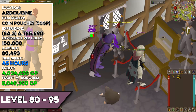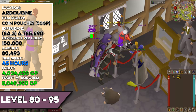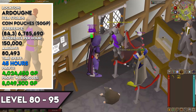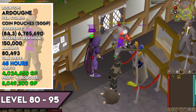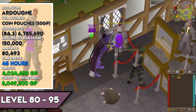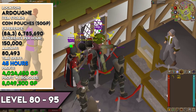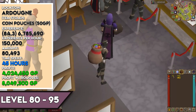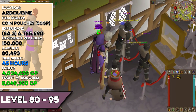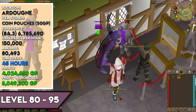From level 80 to 95, everything remains the same. You need 6,785,690 XP and 80,493 pickpocketed knights, taking around 45 hours at 150,000 XP/hour. Profit is 4,024,650 GP without the Rogue's outfit and 8,049,300 GP with it.